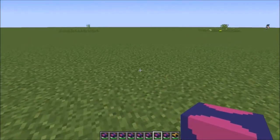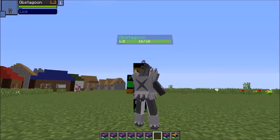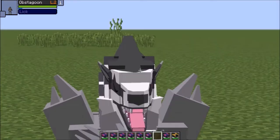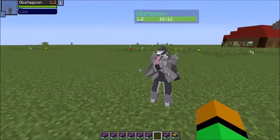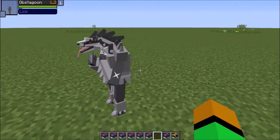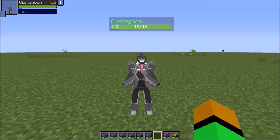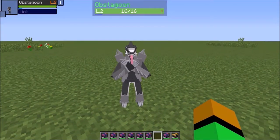Finally, we're ending off this line with not a Galarian form but a new evolution added for these two — Obstagoon, which is really cool. I hope we can get a normal version of Obstagoon soon. Here's a size comparison: he's actually pretty short, surprisingly. I was expecting him to be bigger than me, but no. You've got everything you need in an Obstagoon. The animations and everything on this model look perfect. All it needs is to be scaled up a little bit. Really good representation in PokeCube — if you want an Obstagoon, you can definitely get one now.